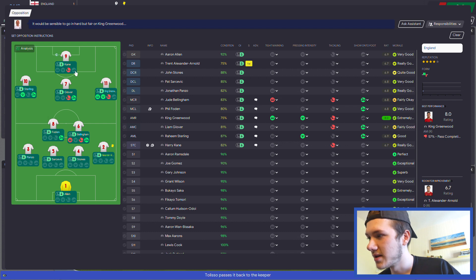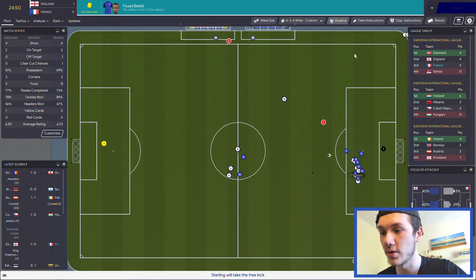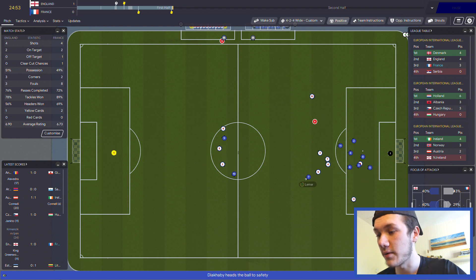Greenwood is controlling the game - I've got to sort him out. Going to close him down a lot more, he doesn't really have a weak foot, tight mark him as well. Close down Sterling. Tight mark Harry Kane. And then Foden - I want to close him down as well. Alexander-Arnold, close him down as he's got a very weak foot. Sterling with the ball in - can we come away with it? We do, Lamar has the ball now.